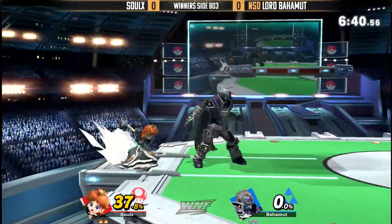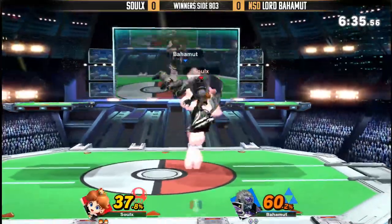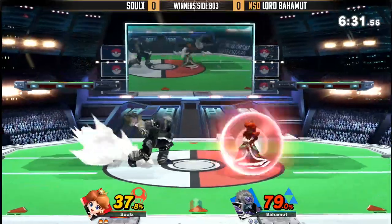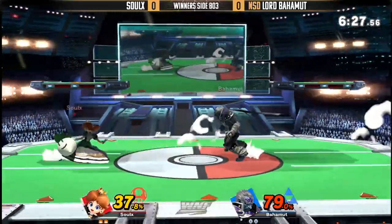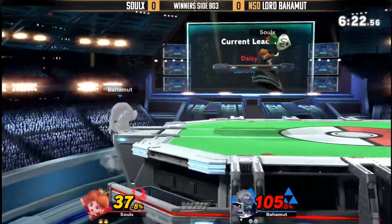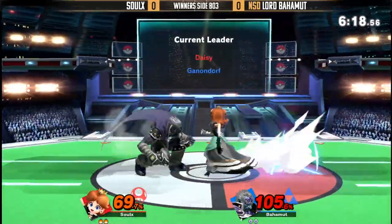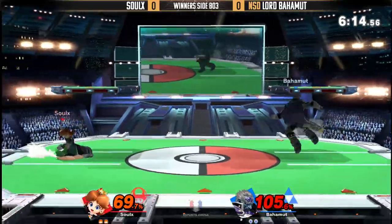Lord Bahamut looks really comfortable when he's putting Solux at the ledge. But Solux got these combos, and that's what you want to see. If you're playing Daisy or Peach in tournament, you've got to have those combos. What's the point of playing Peach or Daisy if you don't do 40-plus percent off a down tilt? He catches the turnip with the nair — probably the best case scenario for him, because if that turnip hit him while he had no jump, he probably could have just died off stage.